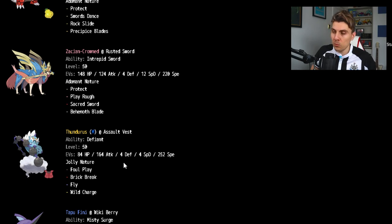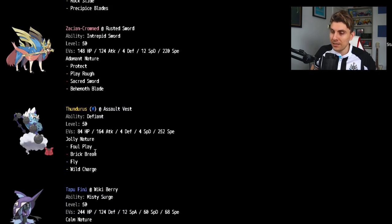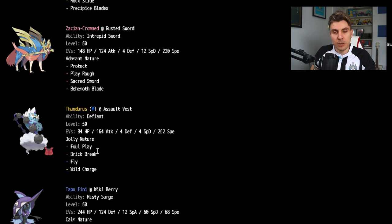Thundurus is flavor of the month right now, and it pairs up really nicely with the team. Against Intimidate abusers shutting down Zacian and Groudon, Defiant Thundurus punishes those Intimidate leads. It's running maximum Speed to benefit from that base 111 stat, with enough Attack to do damage. Brick Break is a nice tech because of how prevalent screens are — when you're not Dynamaxed, it gives you a way to remove those screens after you've already used Max Airstreams for the Speed advantage.